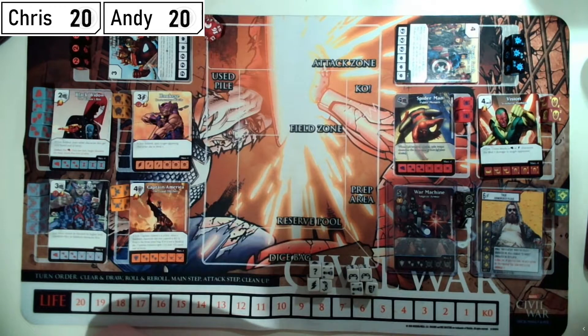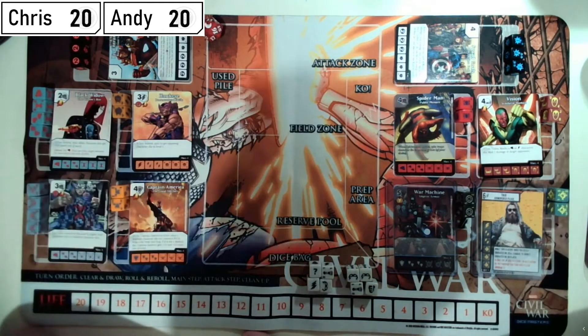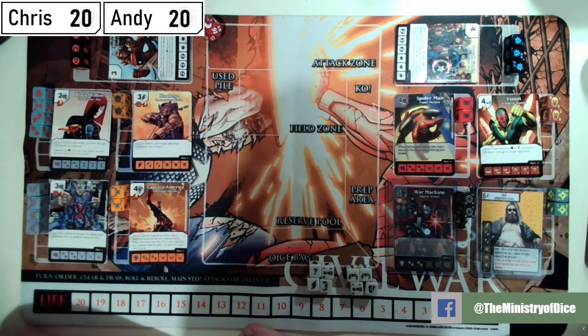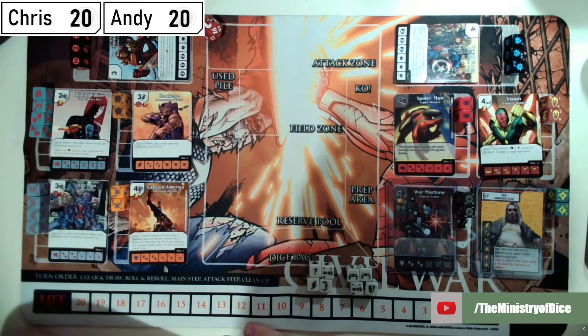Super Air Thor: whilst Thor is active, when you field a character die, deal two damage to a target character die. There's also a player global to make actions cost two less when you spend a bolt. He's my six-cost A-list team leader. The rest are Avengers to back him up.